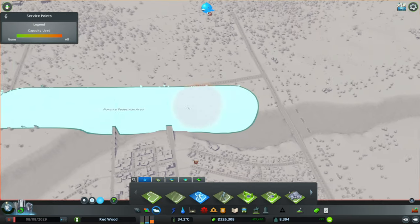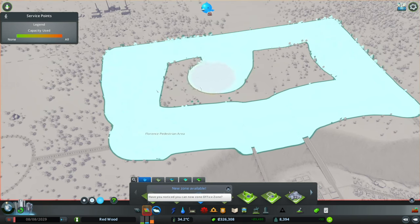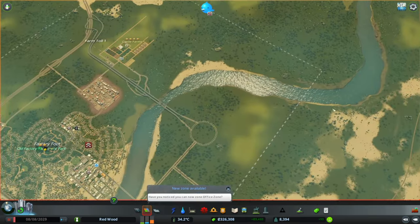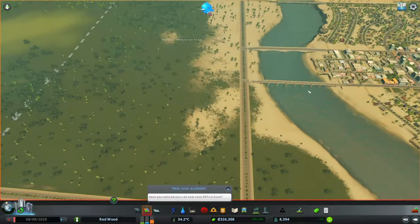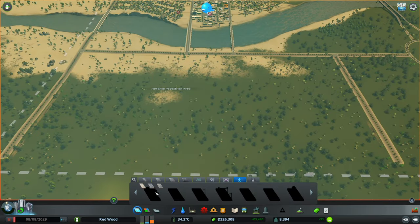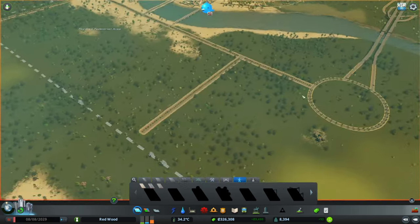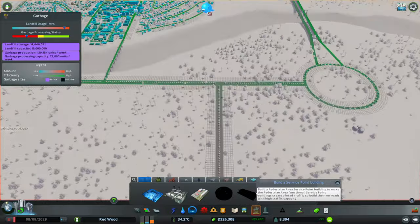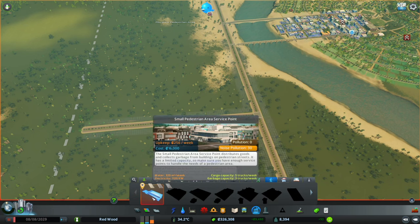So let's pause the game while we're at it. Florence pedestrian area — not too unhappy with that name, but we shall call it something better. We need to think of a name for this river as well, guys. If you have a good name for this river and this estuary, let us know. I don't want to just keep calling everything red. So what I'm thinking is we need to construct a small pedestrian area service point. What I was thinking is if they come close to the motorway and get to these service points, that should be quite good. We only have the small one available right now, which is a bit rubbish. It's not exactly fantastic.